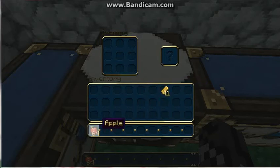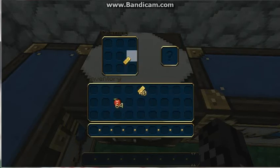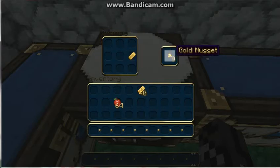First thing you're going to need for a golden apple is obviously apples and then gold ingots. What you do with the gold ingots is you turn them into nuggets. You place one ingot anywhere in your crafting grid — it does not matter where you put it — and you get nine nuggets.